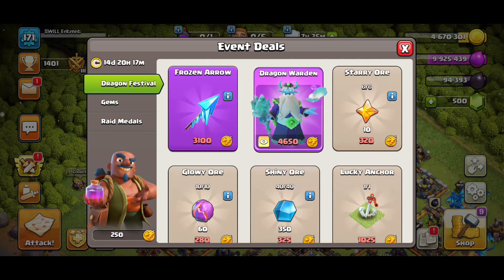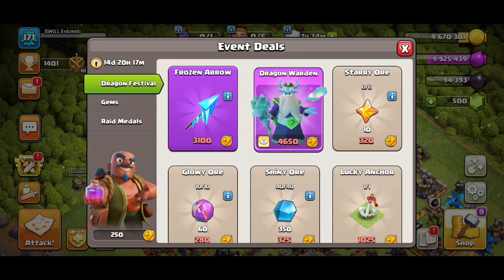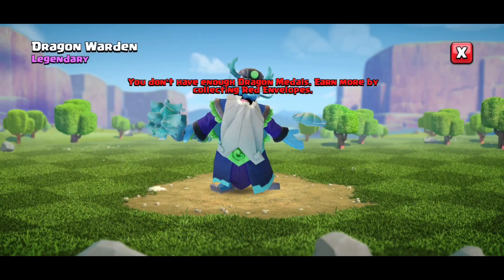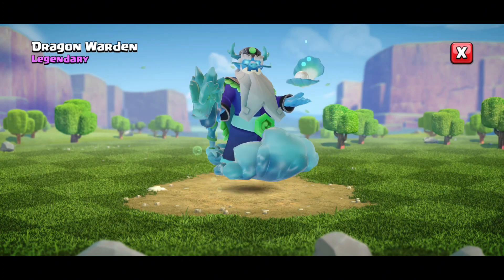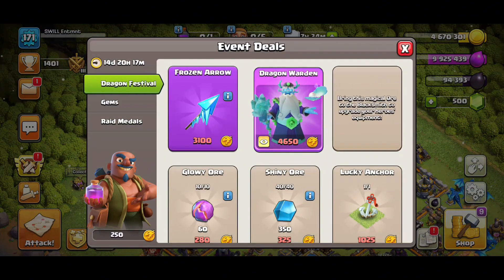You got the Frozen Arrow, and I like how you can look at all this stuff — it shows you everything that's going on. It's got epic equipment. It might be slowing down some things; I don't think it's that great but it looks okay. You also got the Dragon Warden — I just want to see what he looks like. There we go, that's the Dragon Warden flying around on his little cloud. That looks pretty cool.